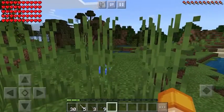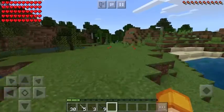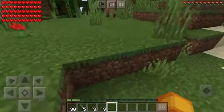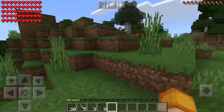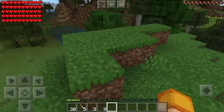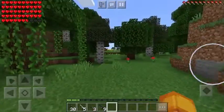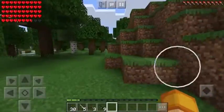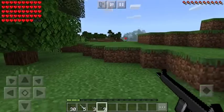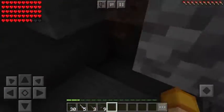As you can see this thing gives you a lot of health - on the top left you can see my health bar has more. I think those extra hearts are just for display... actually no, they are extra health. Okay, this is pretty useful.